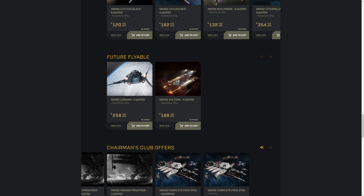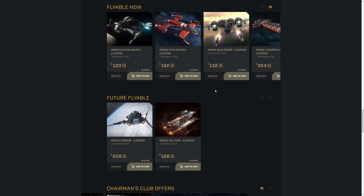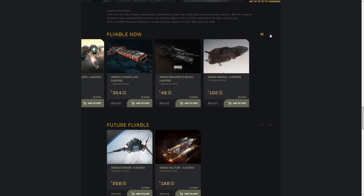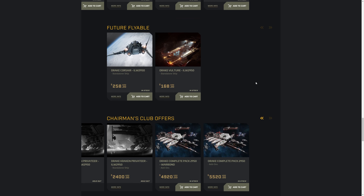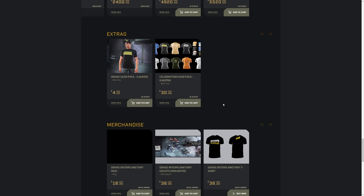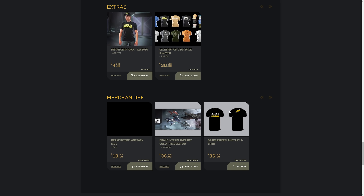What else is on sale? We've got the Drake Corsair and the Vulture, both on sale but not flyable yet. We also have the Cutlass Black, Cutlass Red, the Drake Buccaneer, the Caterpillar, the Dragonfly Black, and the Drake Herald. I don't think there are any skins available, which is weird. And we did have a pretty cool Drake Interplanetary t-shirt — a real one — which I'm probably going to buy.